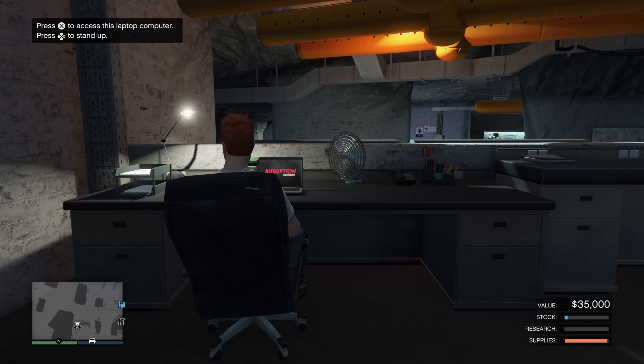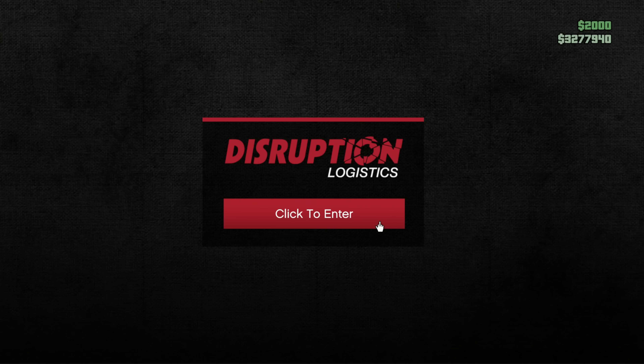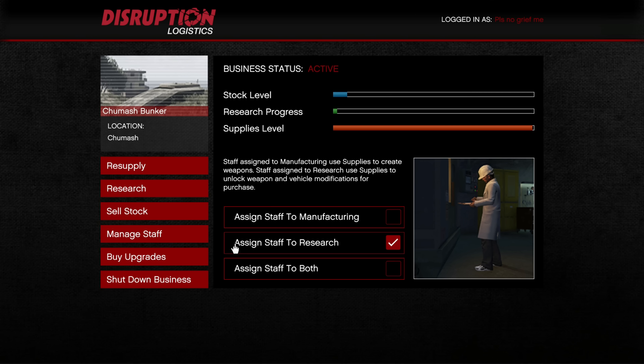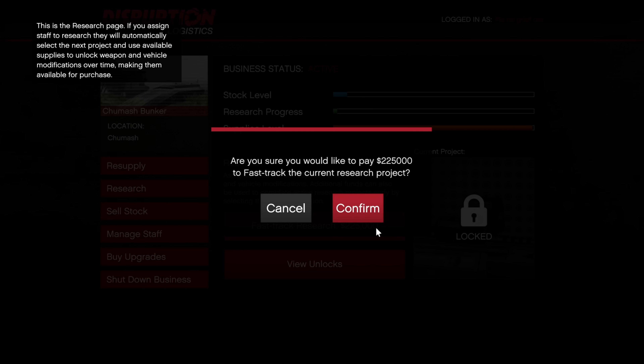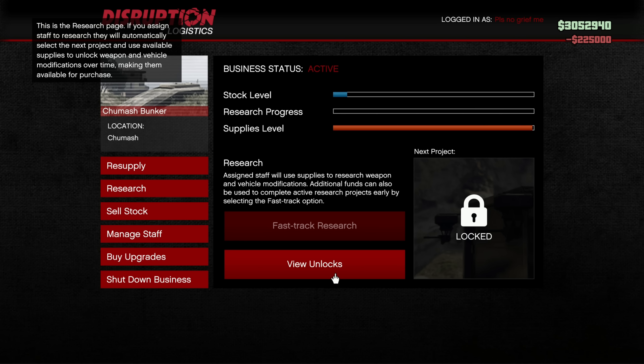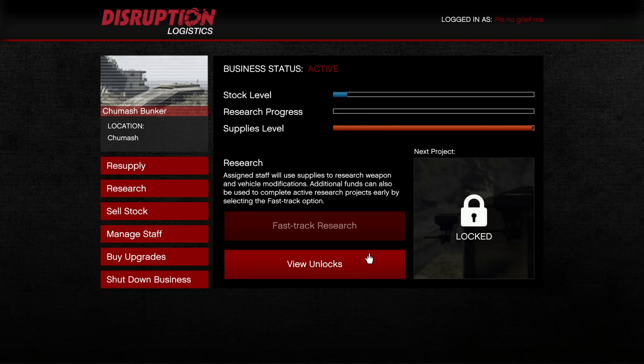In Tier 4, you are required to research 25 projects. The best way to go about this is to simply fast track everything — wait until there's a little bit of research done, and then fast track by spending $225,000. This will cost you a total of $5.6 million. But once done with research, you'll have useful new stuff and can start working towards the $25 million you'll need to earn in total while using the bunker.